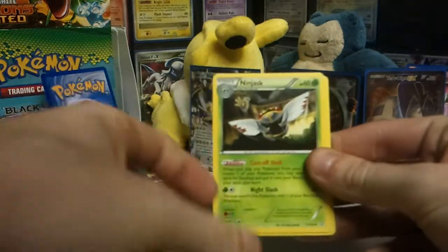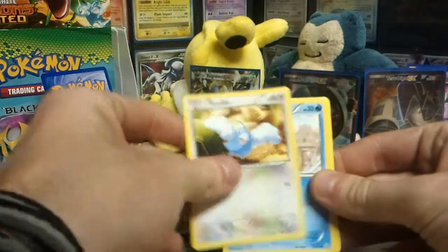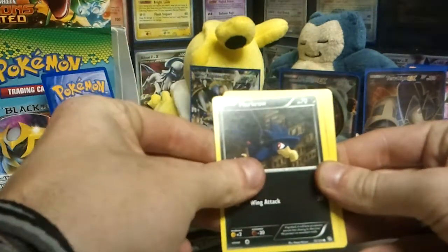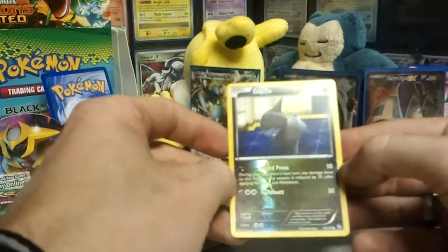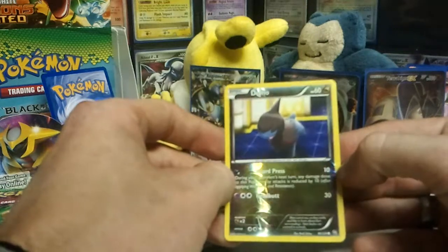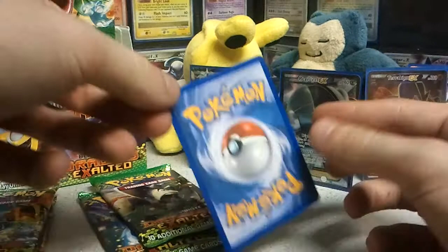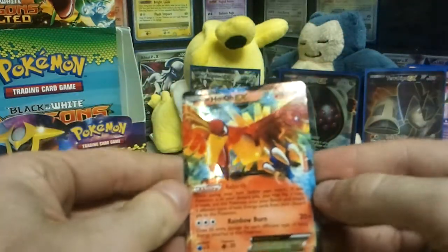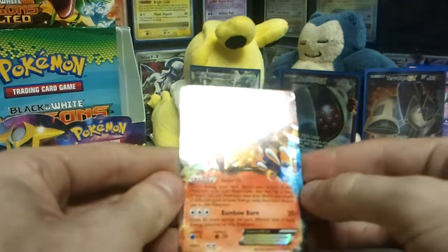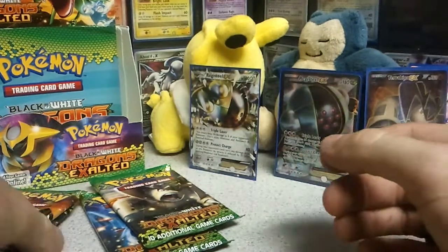We got Swablu. Magikarp. Murkrow. Yanma. Aipom. Oh yeah! Reverse Dragonite! I want all the dragon reverses. And that card is — oh hell yeah! — it's an EX! That's pretty cool. Will you sleeve that one for me? I'm sleeving Mantis because I found it.